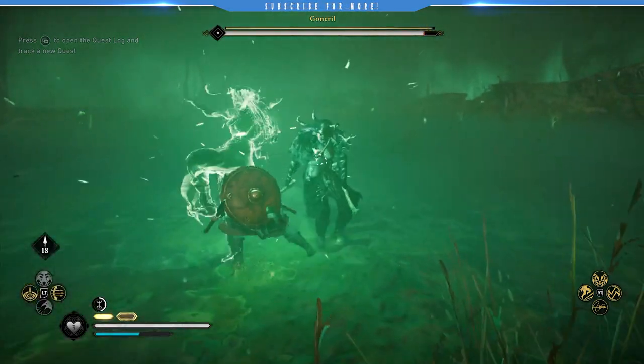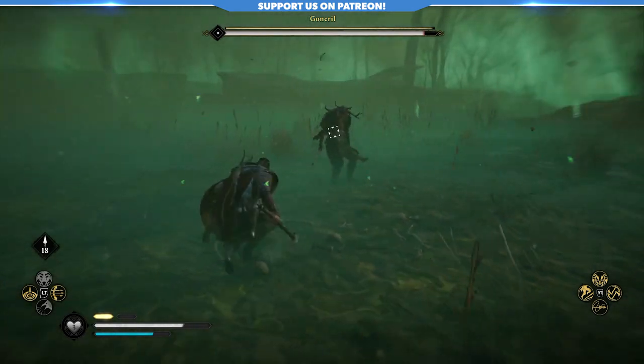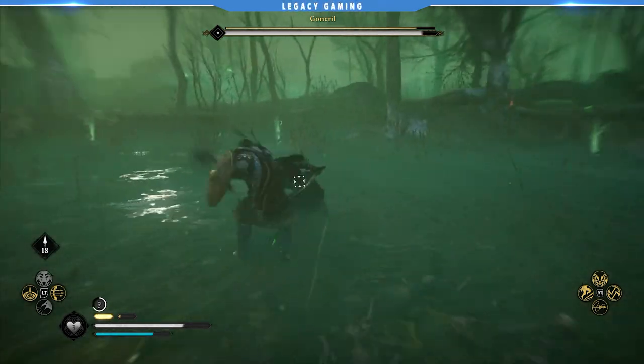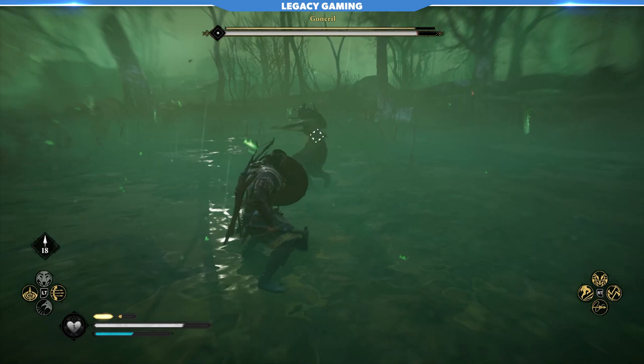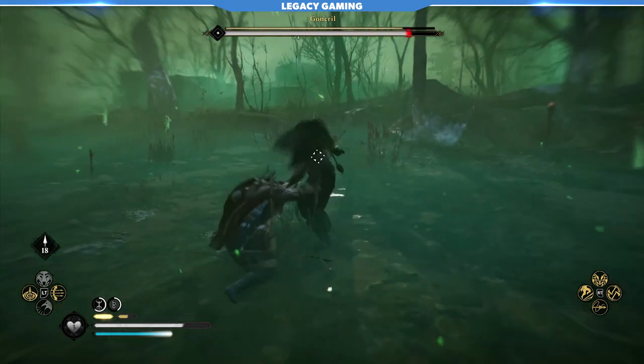The thing about Goneril is that she only has one weak point, and it's right on her back. If you're looking for a quick tip on how to get to this weak point, the key, in my opinion, is using that ranged ability Focus of the Nornir. You're going to see that in just a little bit here. I use it to great effect, and I'm able to take down her entire stamina bar just by hitting that one weak point.